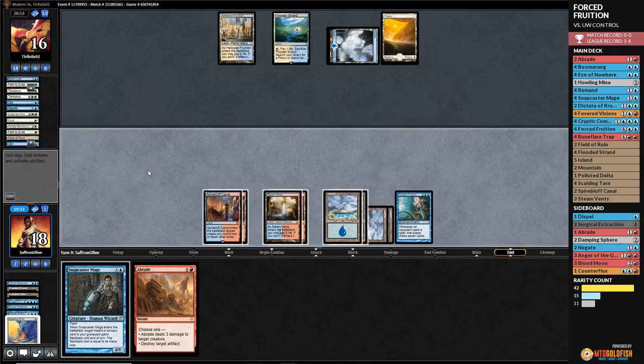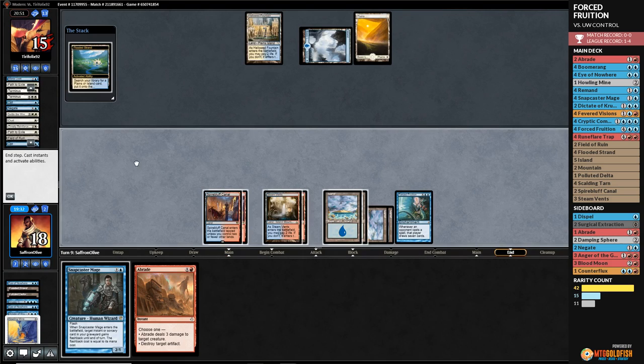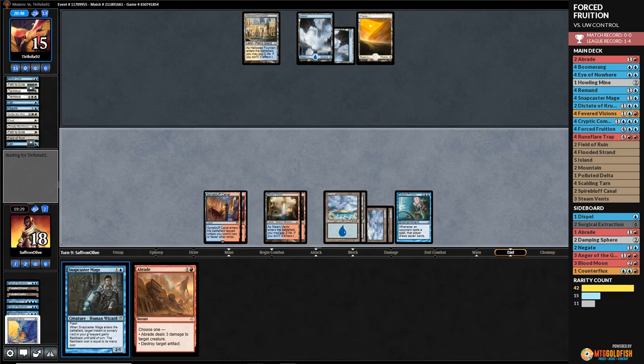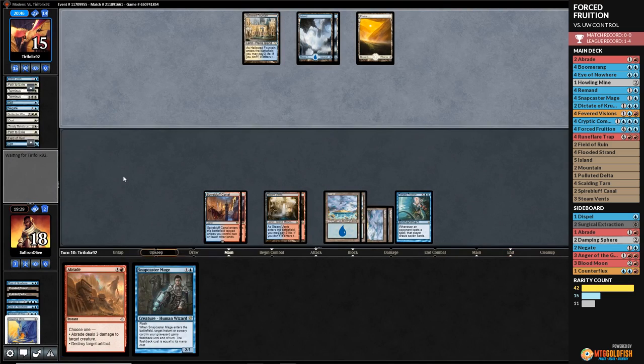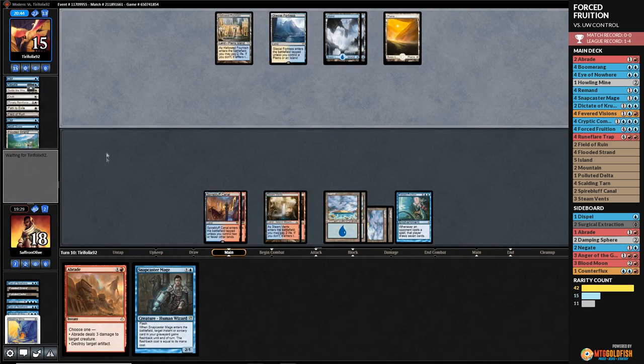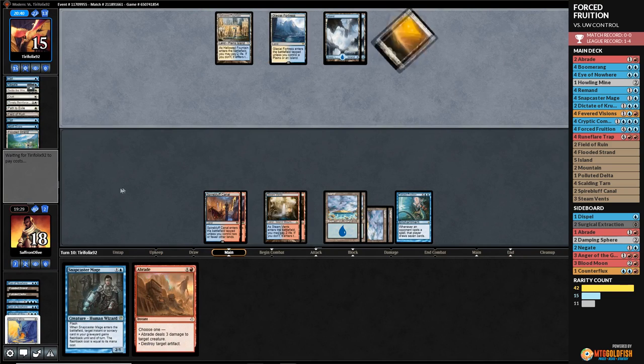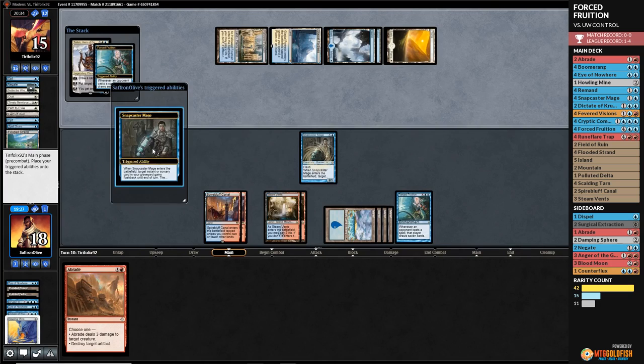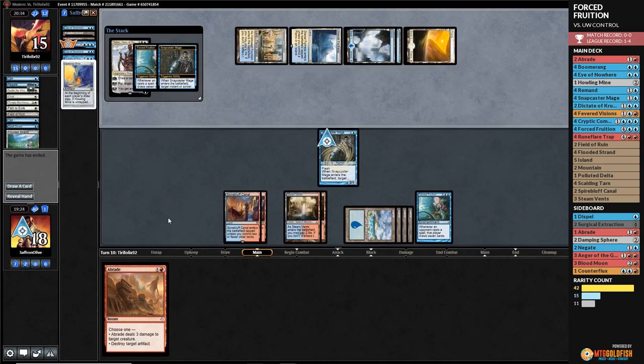Opponent discards a bunch of bad creature removal. We draw Snapcaster — that's good. We play Howling Mine, opponent Spell Snares it — they draw seven from Forced Fruition. We pass, wanting to stop Teferi. Opponent cracks Flooded Strand, plays Island. Their hand has to be overloaded. There's Teferi — Snapcaster Mage for Cryptic. Opponent scoops it up! Cannot beat the Forced Fruition!